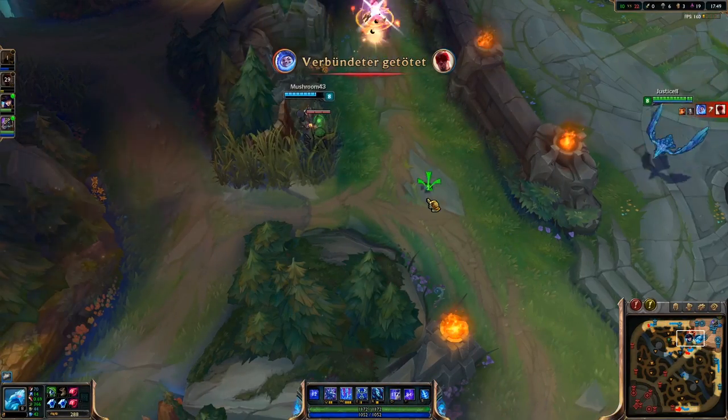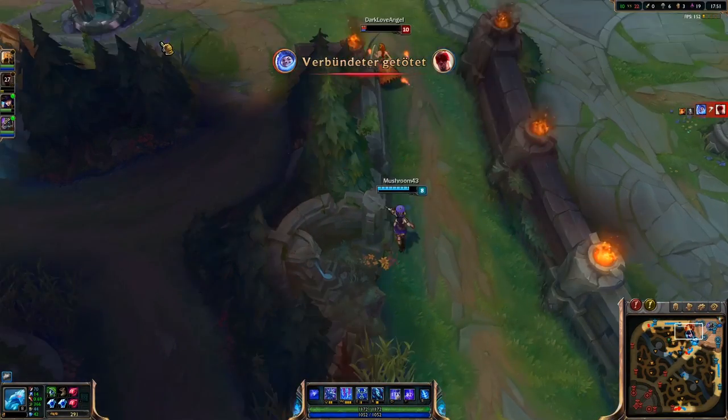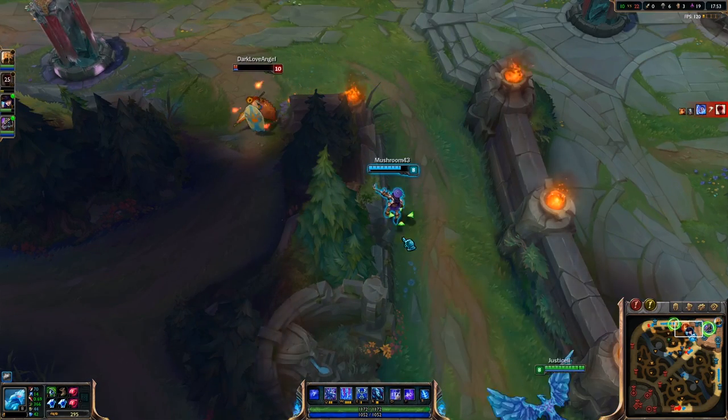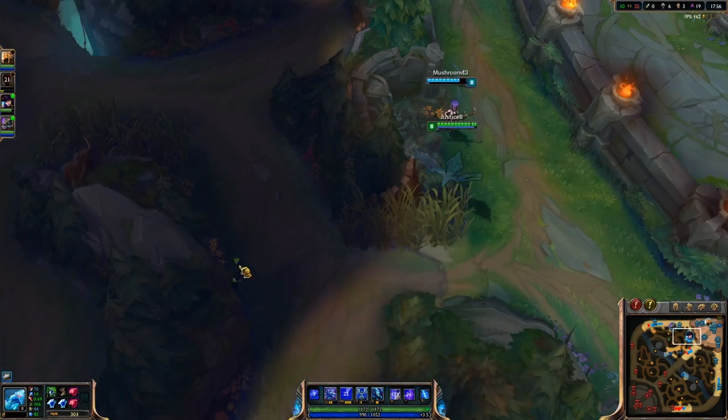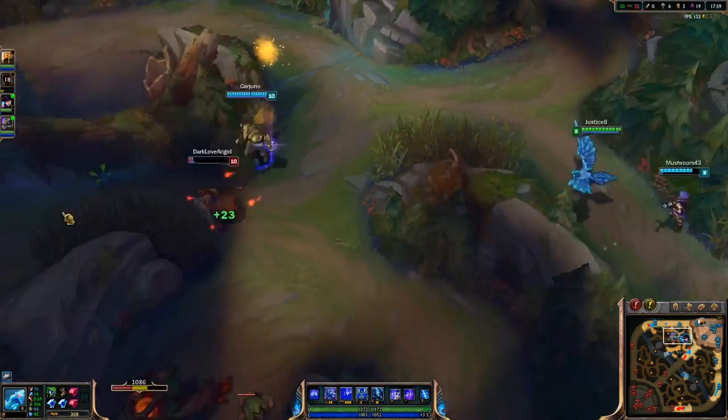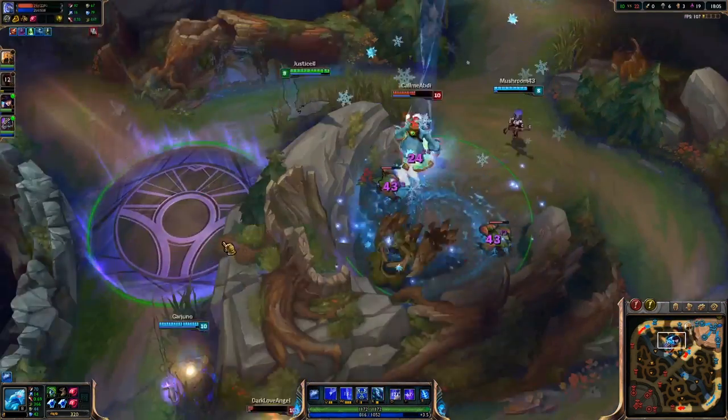I know Caitlyn is following Leona upwards but I know it's faster downward, so I wall right there, which is why Nasus is completely able to kill her without any problem.